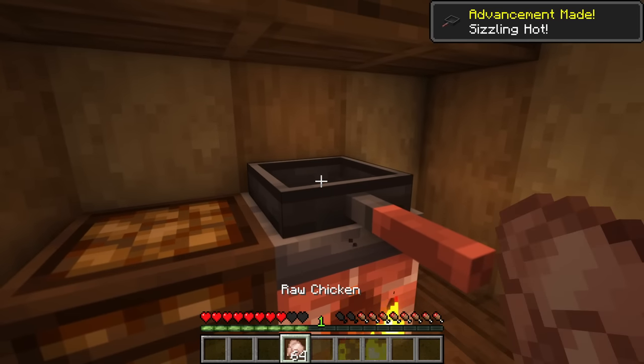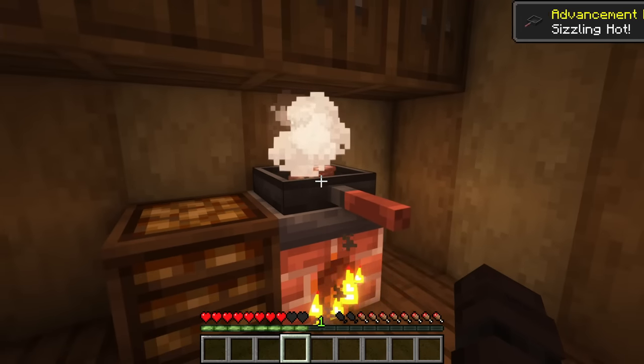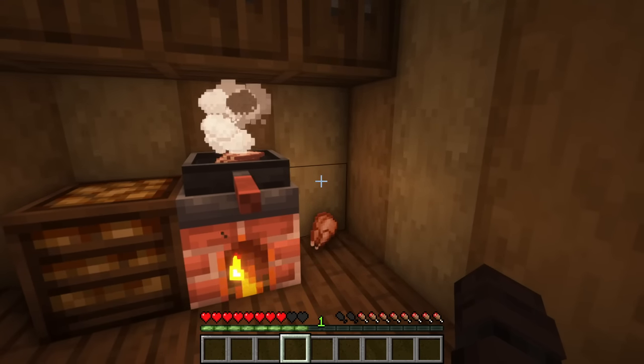Alternatively, you can sneak and right-click to place the skillet down. If it's above the heat source, then it can be used to cook foods. In its block form, the skillet is able to hold a stack of items and will throw cooked items to the side like a campfire.